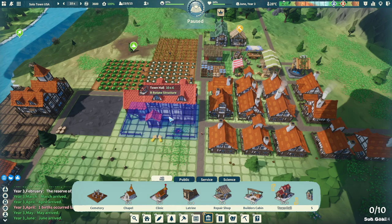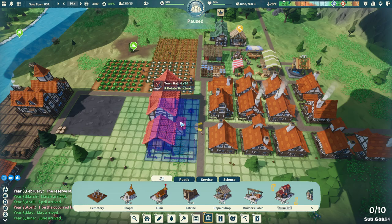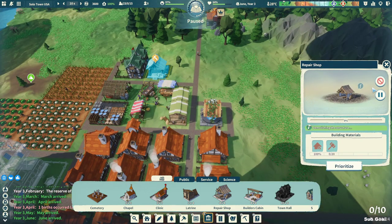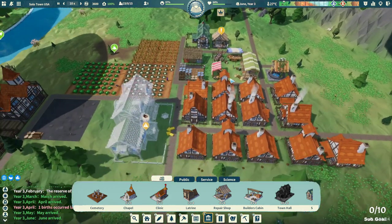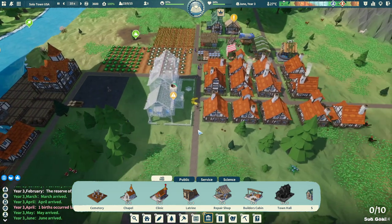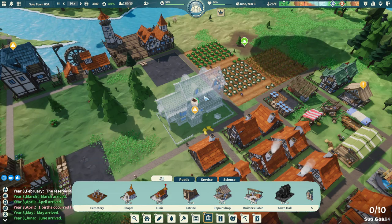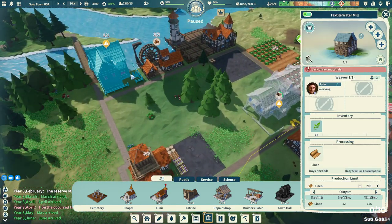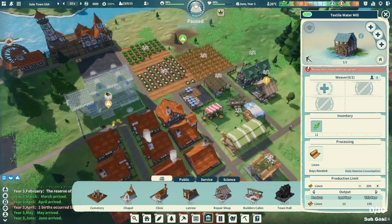Maybe instead of demolishing that building, we'll just build the town hall over here. I think it looks pretty nice. Let's cancel the demolish. We should see the town hall getting worked on immediately — it's the newest building. We still have to make it through winter for that to happen. We've run out of flax — this is awesome. Let's go ahead and turn off the textile mill, or maybe leave it on and just take a worker out.